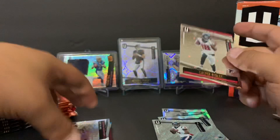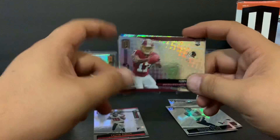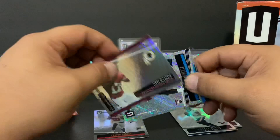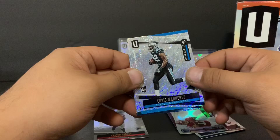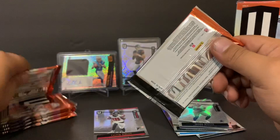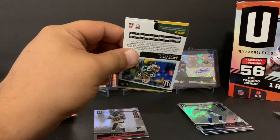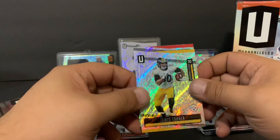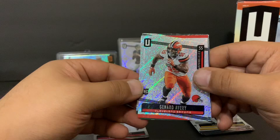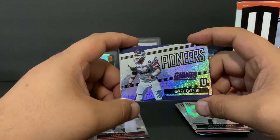We got Terry McLaurin — I think he had a good day today, it's Sunday. I think he scored like two touchdowns. That's his rookie card. Then we got Carson Wentz and Jason Witten for the Boys — Cowboys were not looking good, they lost to the Jets. Sam Darnold's back, so maybe the Jets played a little better. We got James Connor who had a pretty good day too, Genard Avery, Jamison Crowder who had a decent day, and a Pioneers card for the Giants — Harry Carson. I like that.